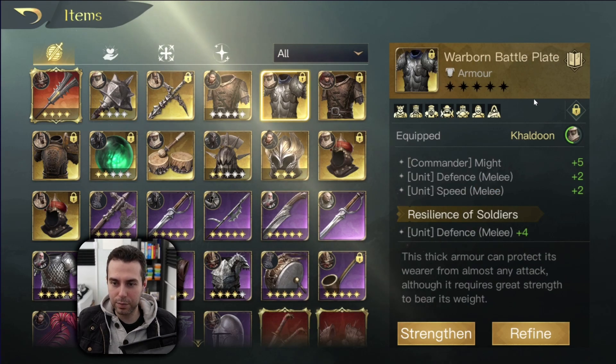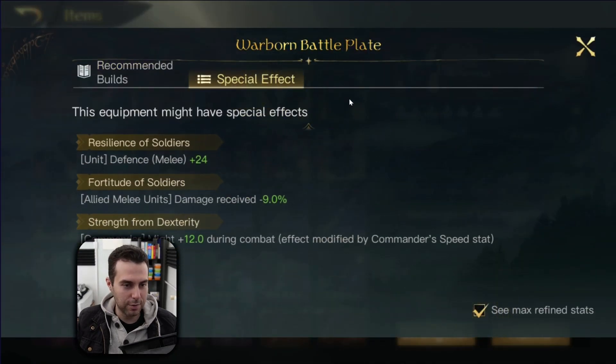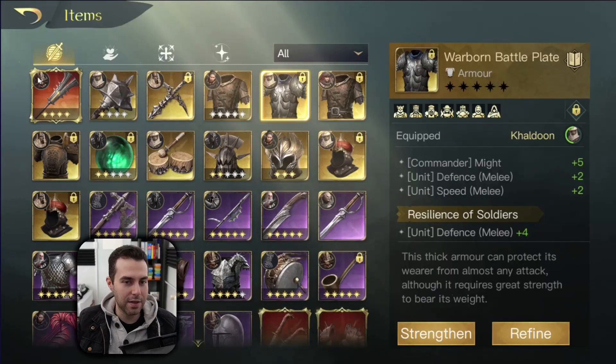As his chest piece you have the Warbound Battle Plate. You can either go with Resilience of Soldiers or, even better, the one called Fortitude of Soldiers, because Fortitude is flat damage mitigation for all sources of damage — be it physical or elemental.